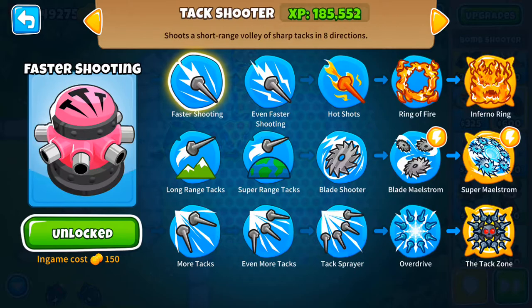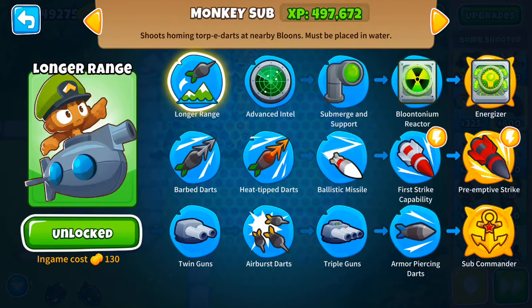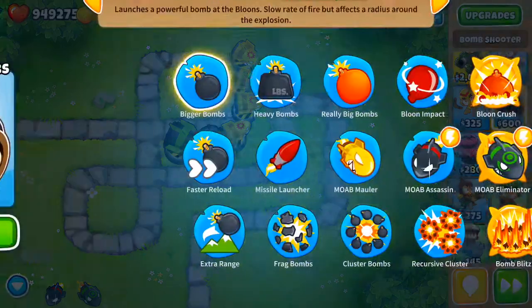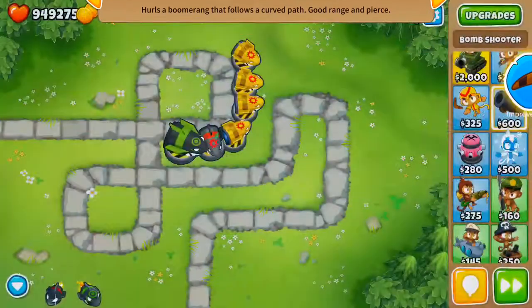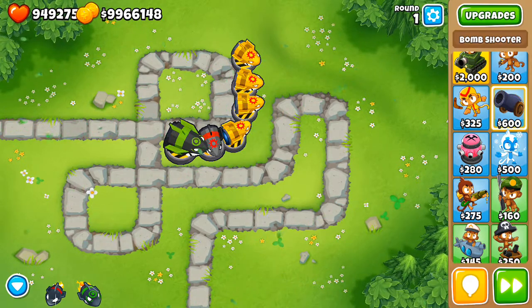I use the bomb shooter quite a bit - like the ice monkey I don't use at all, the tack shooter I use quite a bit, and the sniper monkey is one of my favorite towers. Bomb Tower is a pretty solid tower. Hope you enjoyed it, thank you for watching. Please comment - I'm loving the recent comment support. I'll see you later, goodbye.